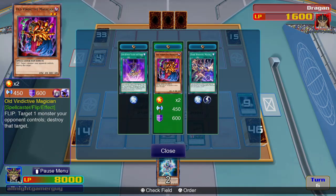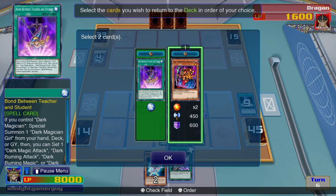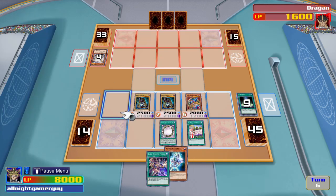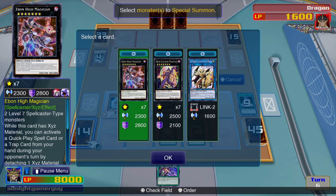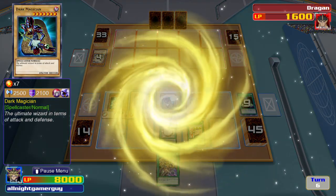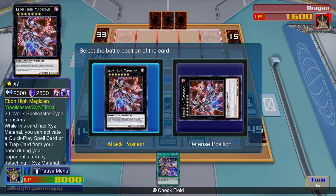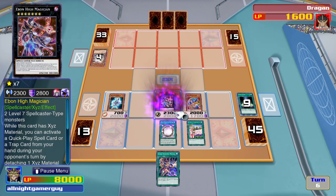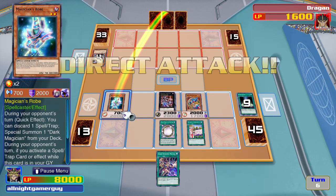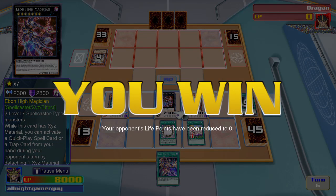Then I'll activate Dark Magical Circle. I summon Magician's Rod, then I'll perform an XYZ summon. I summon Elder High Magician in attack mode. First, my Magician's Rod will attack. Now my Magician will attack and end this game. And Dragon is defeated.